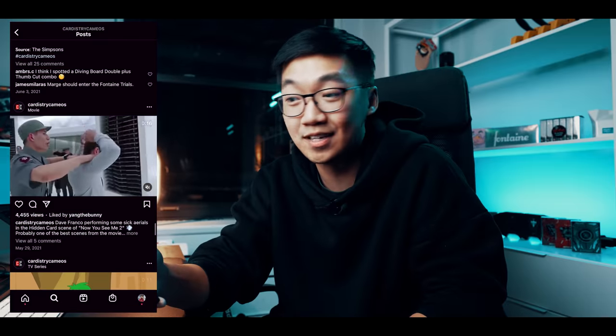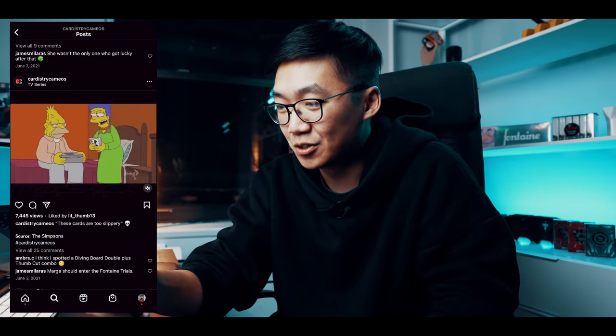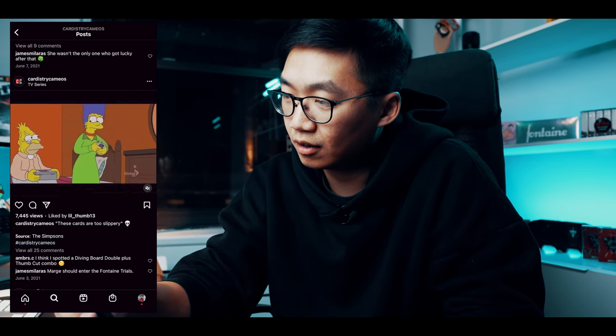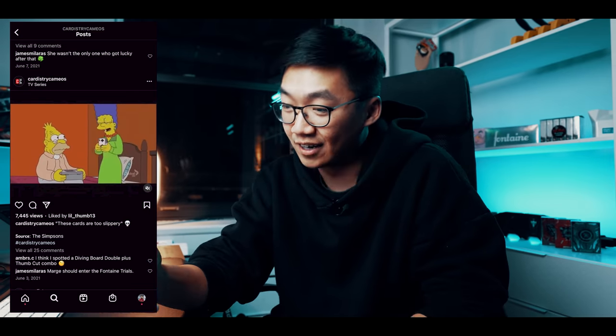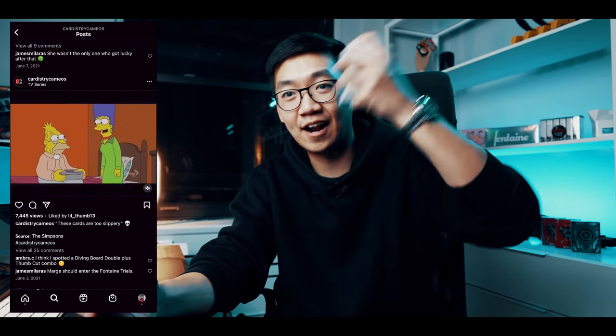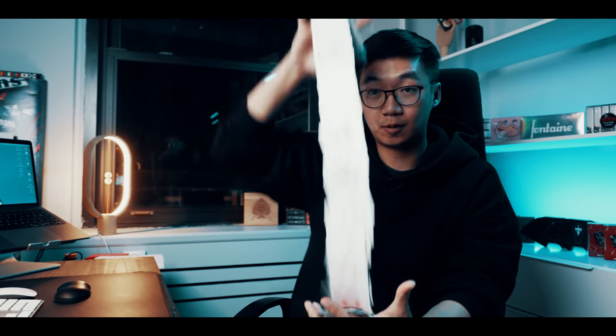Oh, this is my favorite — this is from The Simpsons. Drops the cards and she picks them all up. Spring, spring. So a lot of these moves are legit except for the physics of the spring. We saw a diving board double with some cuts at the same time, and we saw an anaconda — crazy. I'll do a simple diving board double by Lee Asher, like that. She also did some cuts on top. So that's really nuts — possible, but very hard. Anaconda, and then some fans, maybe a Carnahan fan. That spring and then spring it back — practically impossible. This is definitely one of my favorite cardistry scenes from The Simpsons.